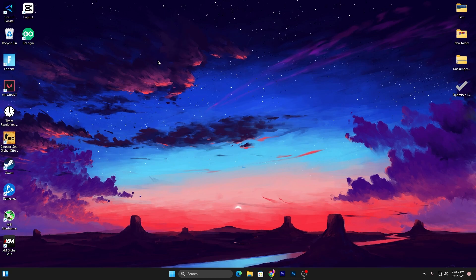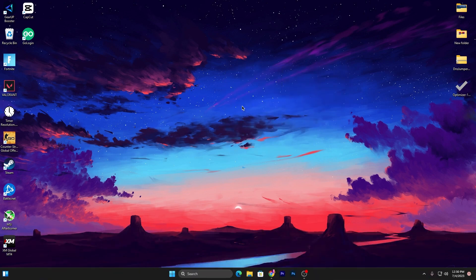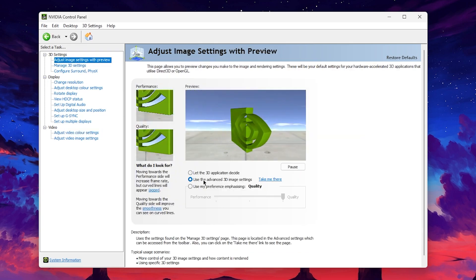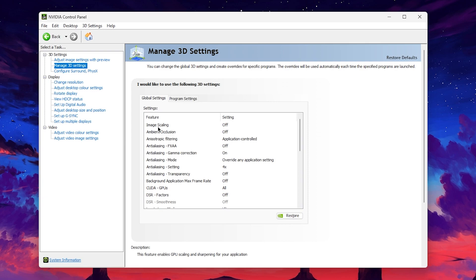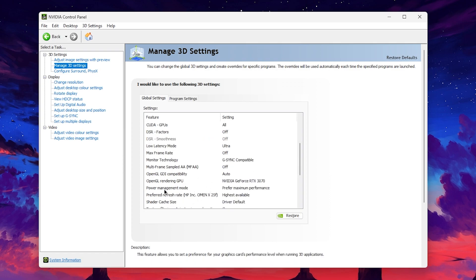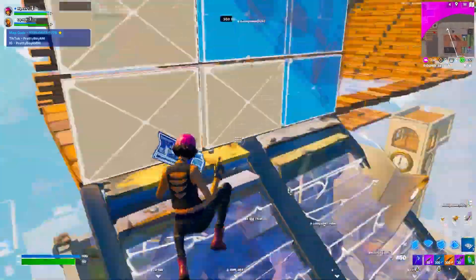Finally, for the best NVIDIA graphics settings, right-click the desktop, go to Show More Options, and open the NVIDIA Control Panel. Under Adjust Image Settings with Preview, enable Use Advanced 3D Settings. In Manage 3D Settings, turn off Image Scaling, turn off Ambient Occlusion, set Low Latency Mode to Ultra, set Power Management Mode to Prefer Maximum Performance, and enable Shader Cache Optimization. Hit Apply and close the NVIDIA Control Panel.